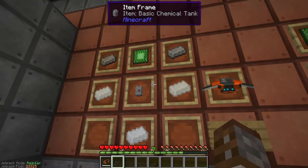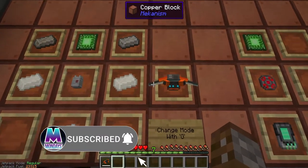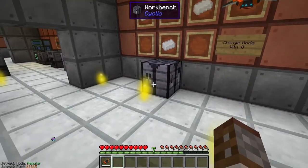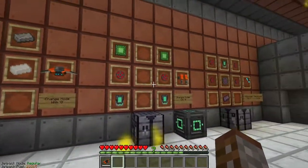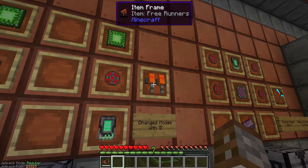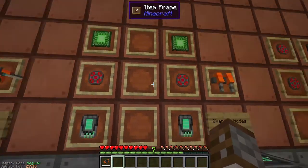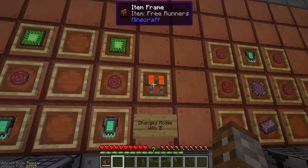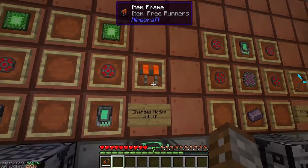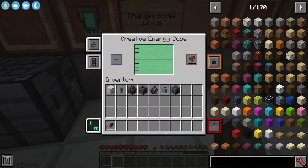Since there is such a danger of falling from the sky when using the jetpack, you'll want a way to stop yourself from taking fall damage when you accidentally disable it. You do this by creating some free runners. The free runners are crafted with two basic circuits, two infused alloys, and two energy tablets, then charged up in any sort of energy cube.